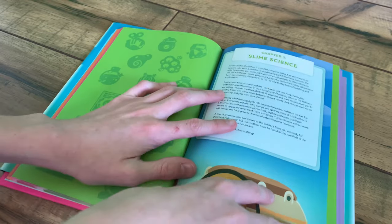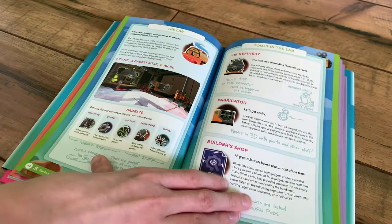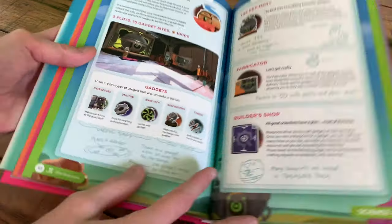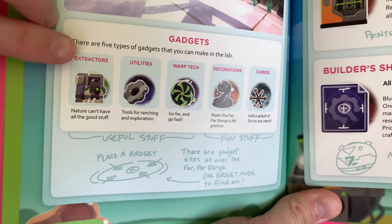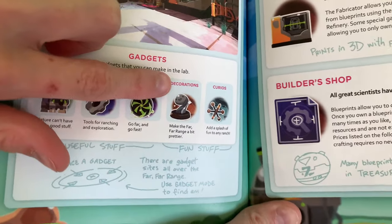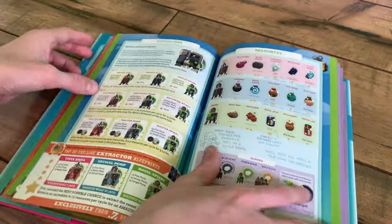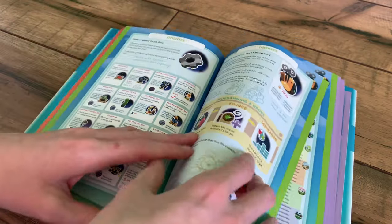Of course we've got Chapter 3, which is just Slime Science. I don't think it's really anything special — it sort of just shows you the different types of stuff that you can get there, such as the extractors, utilities, warp tech, decorations, and corrals. It shows all the resources and stuff, and all the stuff you can get from it. Obviously all of these are made from the lab, so if you don't have the lab in the game, you can't get it yet.